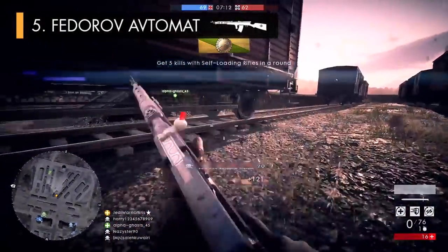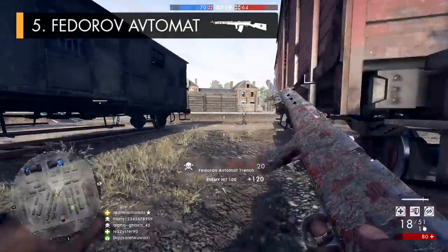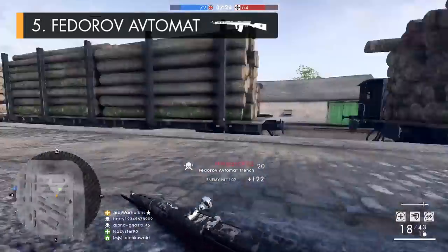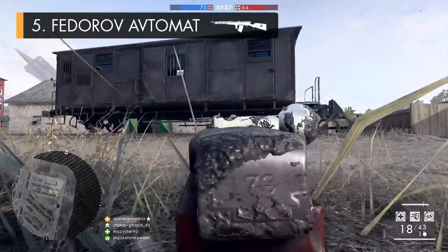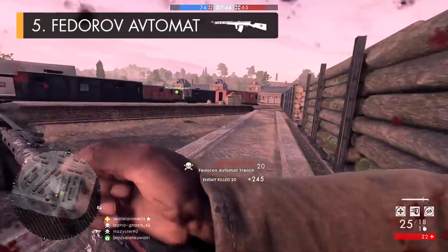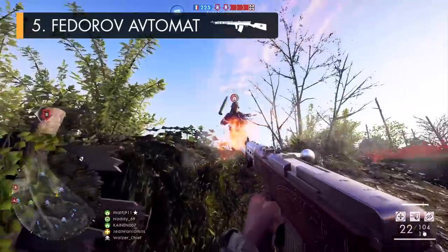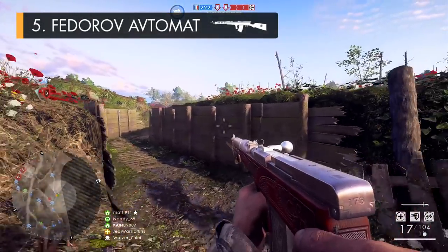Despite having a 450 RPM fire rate, the gun doesn't really have outstanding kill times. In fact, it's one of the slowest killing weapons in the class beyond 40 metres, generally making it more suitable for closer range fights where you can take people down in fewer bullets. The big reason the Federorov is so effective is not its ability to quickly kill in close range gunfights, but the fact that it keeps bullets flying at a steady pace. If a bullet or two misses, it's far less problematic than with other slower medic rifles, due to 26 round box magazines, essentially acting like a slow firing assault weapon with more range.